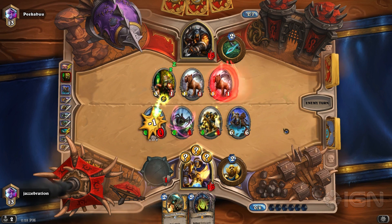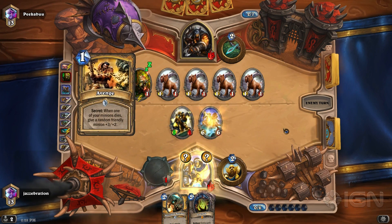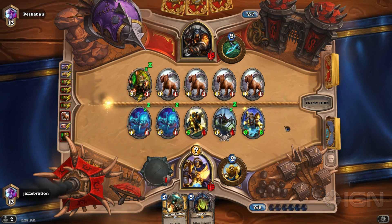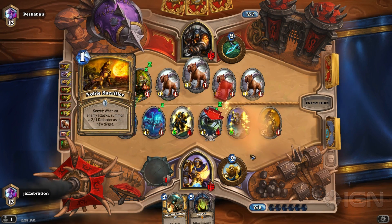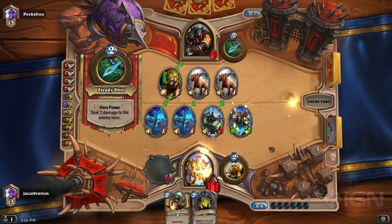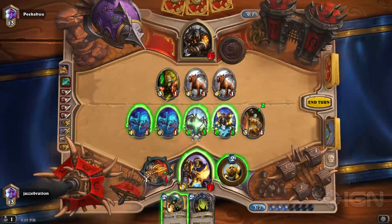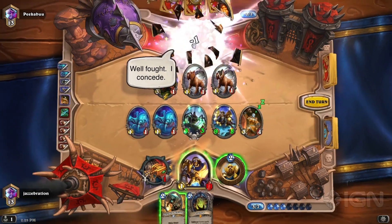He has to actually trade in one of the Hounds, and then I get my Creeper back. And then I BM him a little bit because I'm like, I don't think you're going to win this game. He's thinking about it — it can get a bit intense with all the secrets, so you need to have the mental checklist in your head. I didn't have lethal at the end of that turn, but then I drew Keeper of Uldaman, so I can buff my Creeper up to three attack. And then I've got exactly lethal. And he quits — right before. I think that's me. But then I say, I'm sorry.